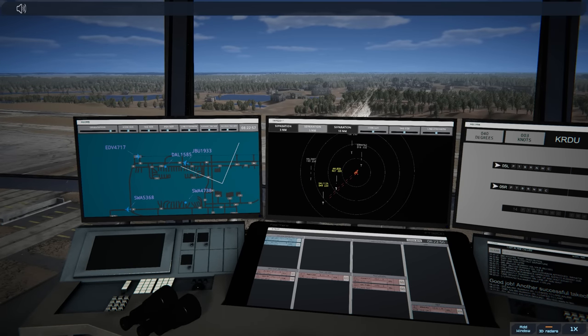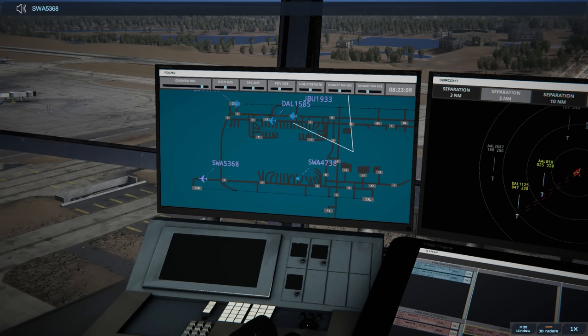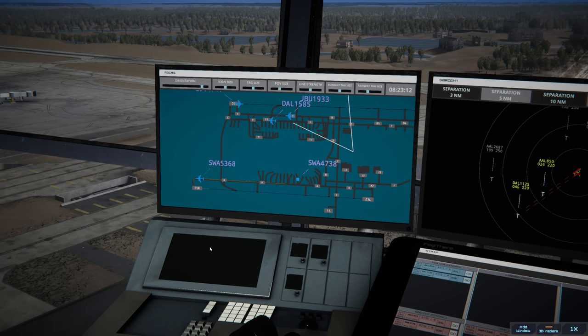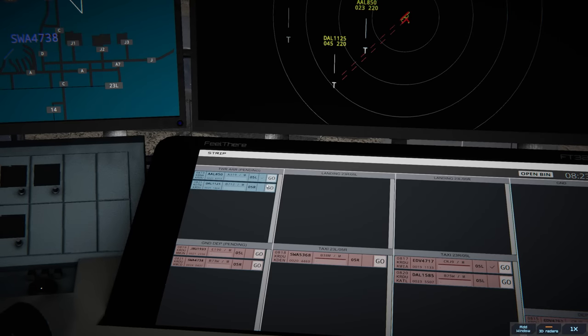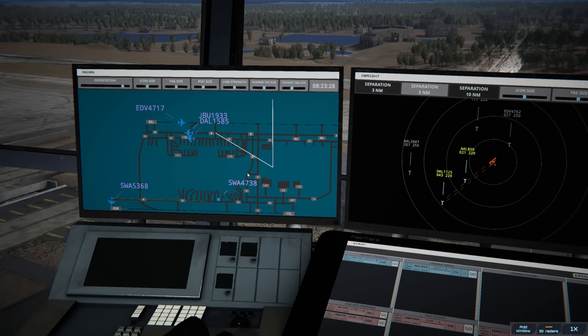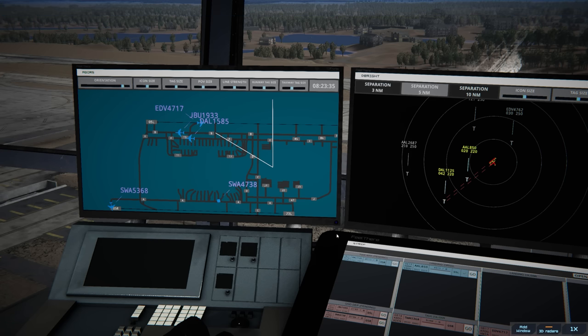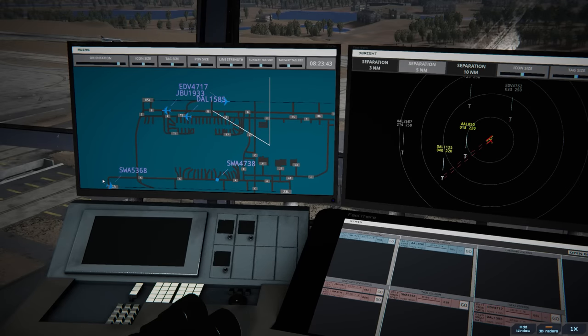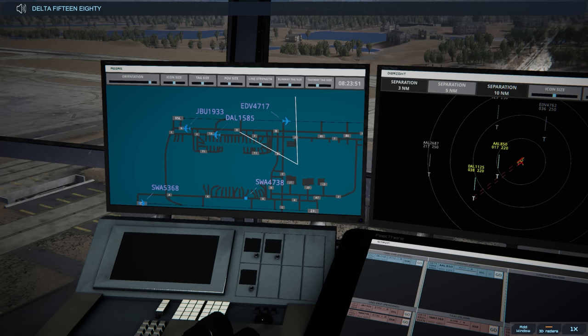Endeavor 4717, winds 040 at three knots, runway 05 left cleared for takeoff. Southwest 5368 runway 05 right, line up and wait — we're going to stagger these guys out because the Delta looks like it's coming in on that side. American 850 cleared to land. Endeavor 4762 goes to the bin. Delta 1125 runway 05 right, cleared to land — I do it without giving winds because giving winds seems to screw it up. Endeavor 4717, throw you over there — Delta 1585 runway 05 left via Bravo.